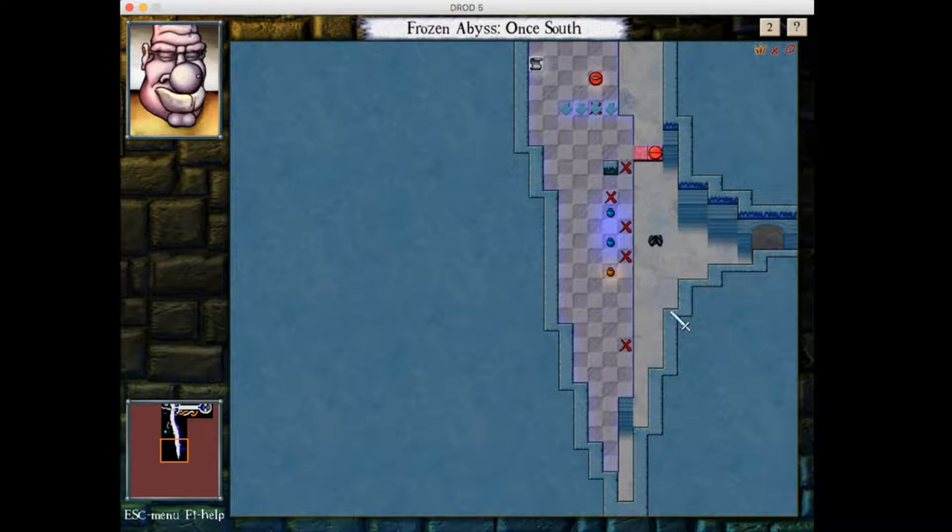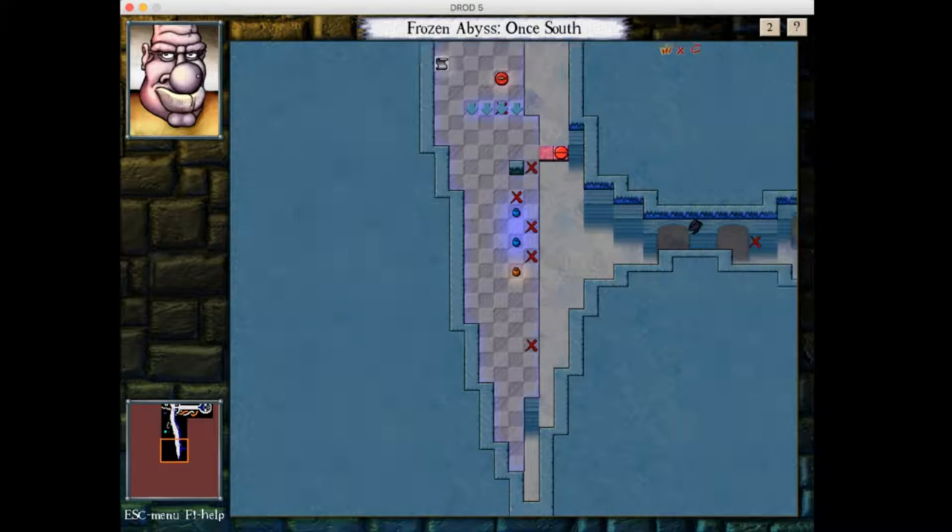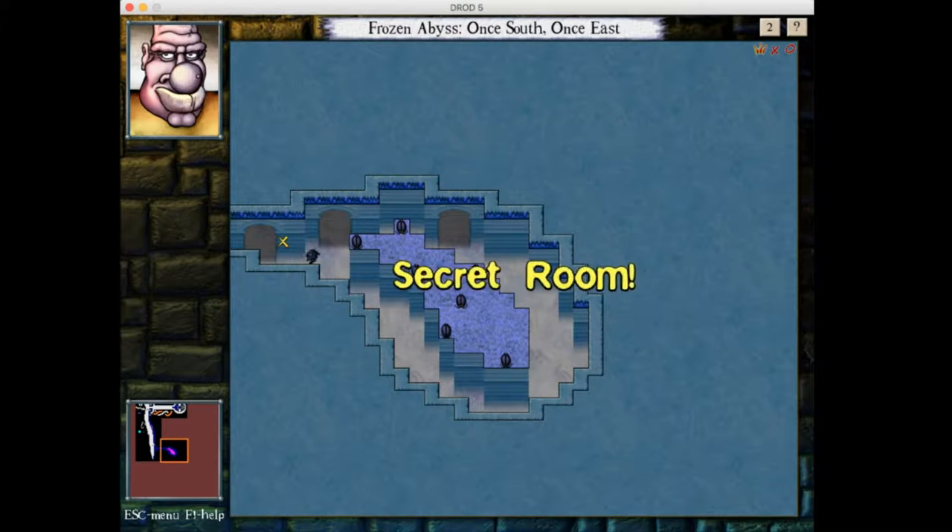We weren't going to be able to kill this rattlesnake no matter what, because wraithwings can't even step on potions, let alone use them. But we can go over here now, where we find a secret room.